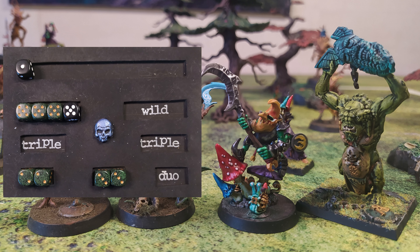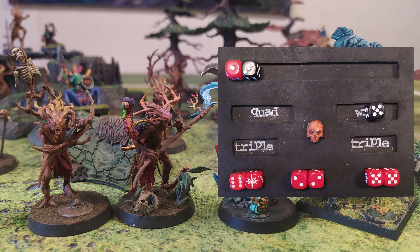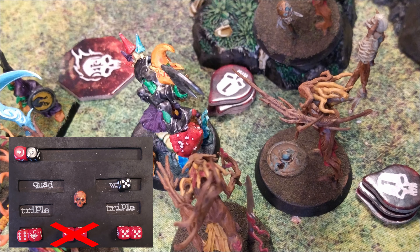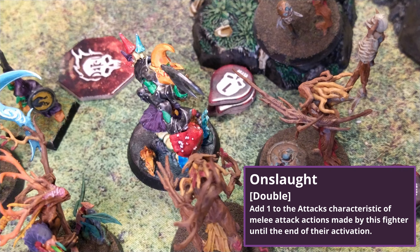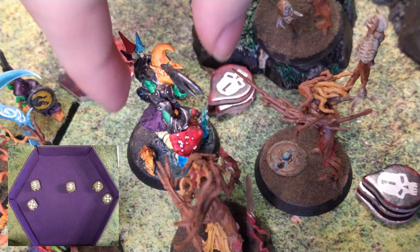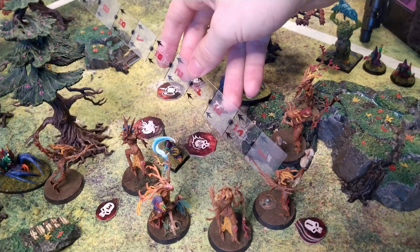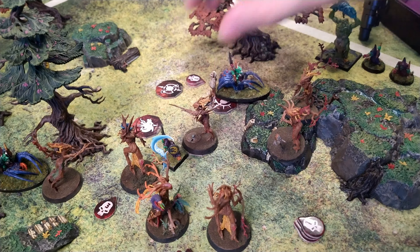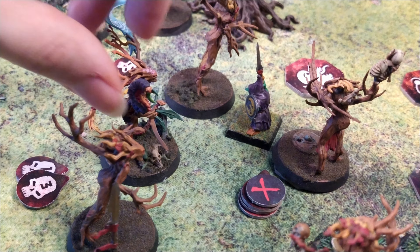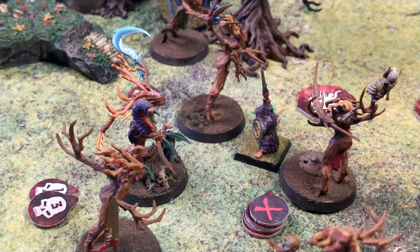Starting off with the Gobos, they roll one triple and two doubles. The Sylvaneth roll three doubles and a single. The Gloomspite Gitz use one wild dice to claim initiative and another to make a quad; the Sylvaneth respond by taking initiative back with one wild dice and saving the other for turn four. The first activation goes to the Branch Nymph, who uses the Onslaught ability to try and finish off the Loon Boss. Hitting on fours, she needs to do nine damage. In the end she rolls two crits and two hits, dealing twelve damage, which takes him out. She uses her remaining action to move up and grab a treasure.